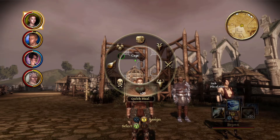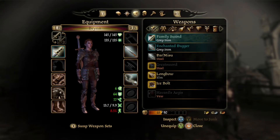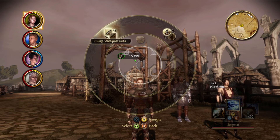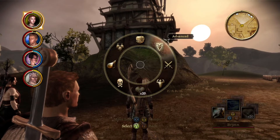Quick heal — I keep forgetting that quick heal is there and I always go into the potions instead. This is where you can change your party members on the fly and open your inventory on the fly too.